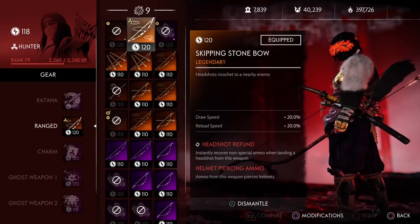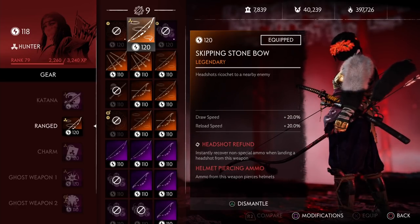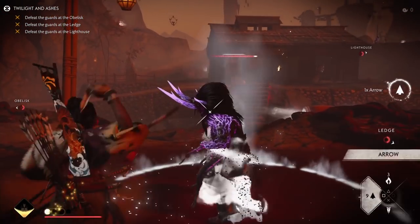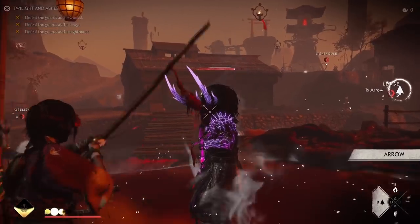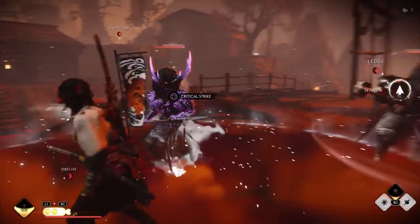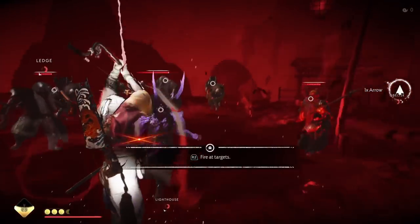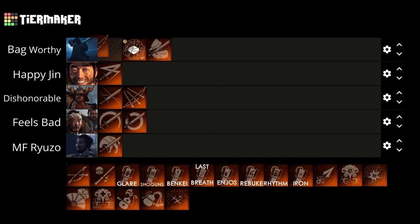Next up we have the infamous Skipping Stone Bow. You guys already know what this does. Even with the nerfs that came with the Iki Island expansion, the Skipping Stone Bow is still the best bow by far and should be the go-to for any hunter. With the bow reload cancel, you can quickly get a headshot and a body shot if there's an enemy nearby, making it one of the fastest ways to build your ult. Then with the hunter's ultimate, you can shoot up to 10 people with headshots, easily clearing out waves of enemies. It's going all the way to the top — Teabag Worthy.